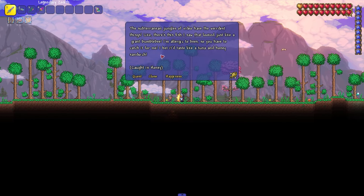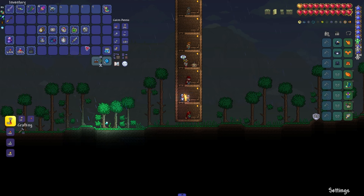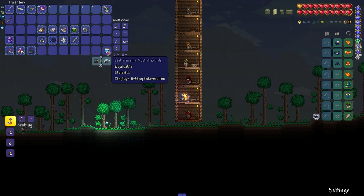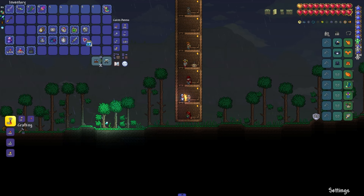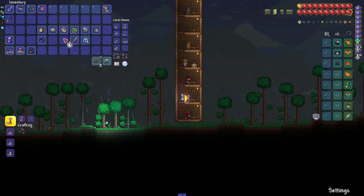We have only three things left to get, and all of them are obtained in one place — from the Angler by completing his fish quests. We need to get the Fisherman's Pocket Guide, Weather Radio, and Sextant.